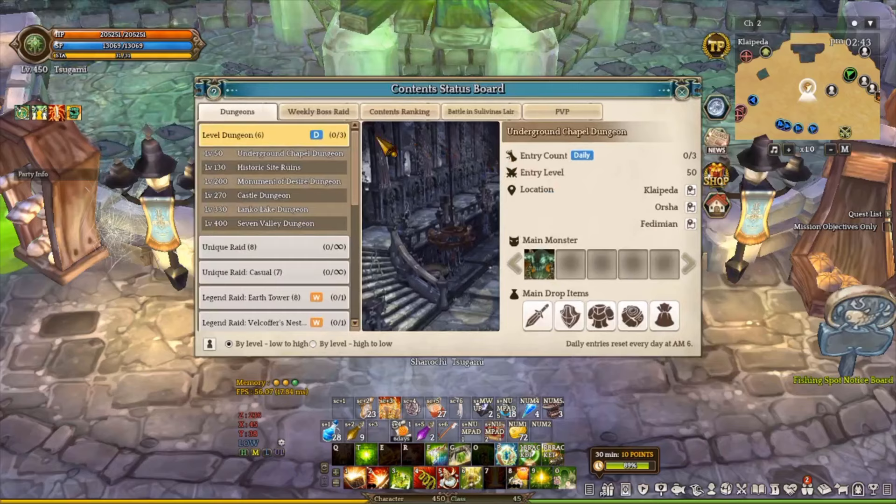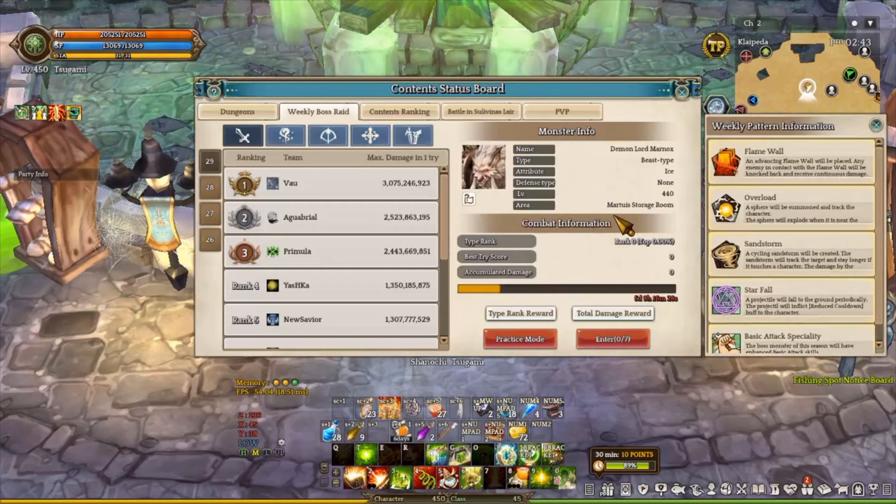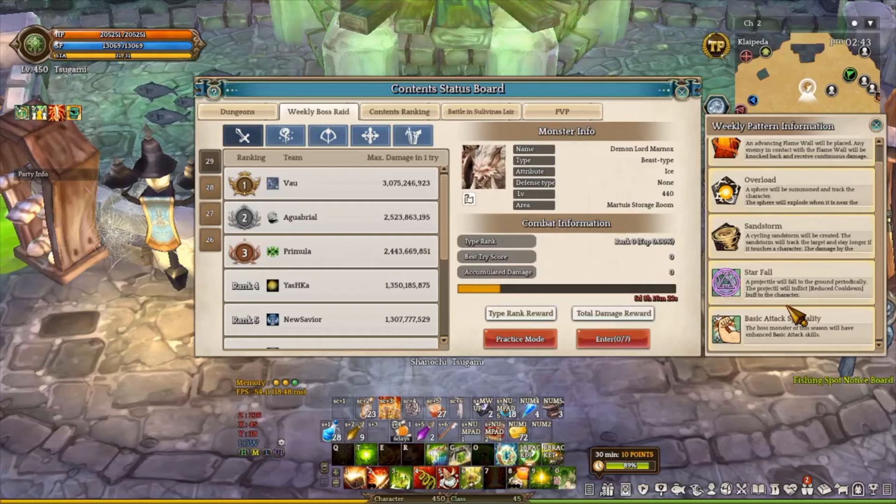Alright, what is going on ladies and gentlemen, SanofG here and welcome back to another week with Raybot videos. Today we are going to talk about Demon Lore Monarchs. This week the skill pattern is going to be Flamboar, Overload, Sandstorm, Starfall, and Basic Attack Specialty.